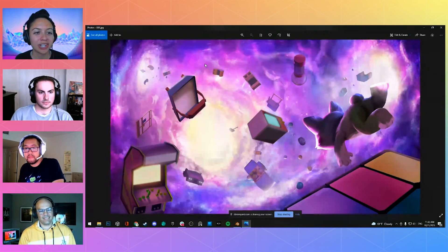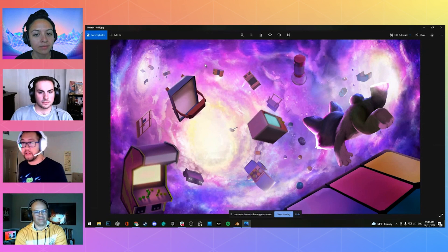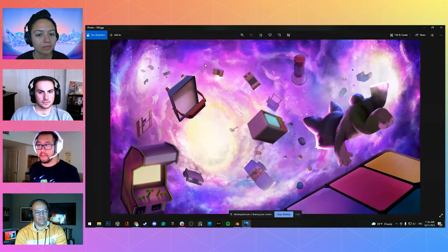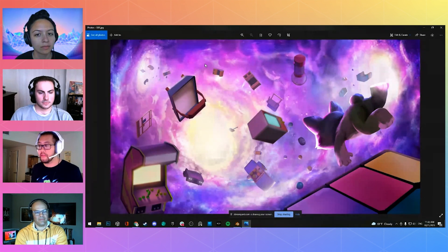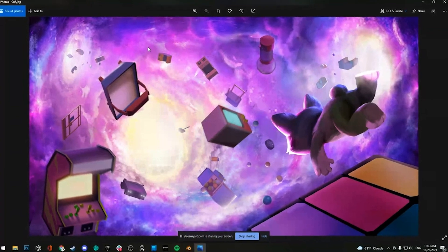This looks like it could be watercolor — what medium did you create this in? We use Photoshop, which a lot of people use to edit photos but also has brushes that let you paint on a blank digital sheet. Over the years, a lot of artists use Photoshop to either edit photos or paint scenes, and now it's very standard in the industry. Freddie joked he likes to imagine Wes has a giant canvas and spray cans — but Wes clarified it's all digital painting. The finished art piece is stunning — worth having as a tapestry.